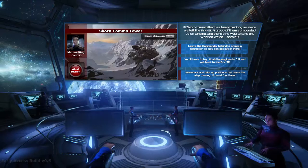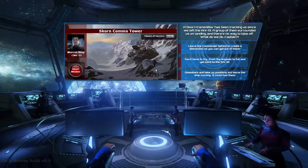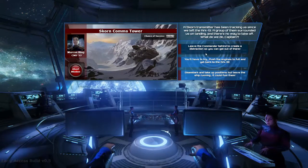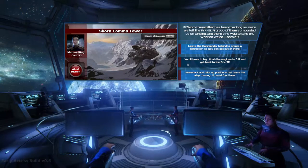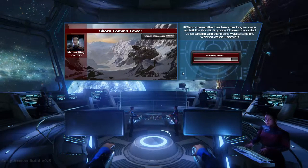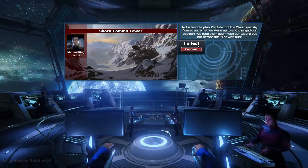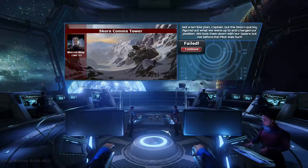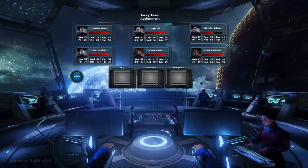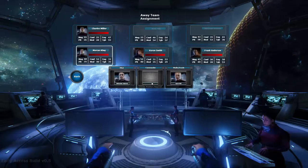Scorn comms tower seems interesting. A scorn transmitter has been tracking us since we left the arc - a group of them surrounded us on landing and there is no way to take off. Options: leave the commander behind as a distraction, push the engines to full and get back to Arc 13, or disembark and take up positions but leave the ship running to fool them. That last one seems like a good idea. Failed - not a terrible plan, captain, but the scorn quickly figured it out and charged our position. We took them down with our laser but the pilot was hurt.